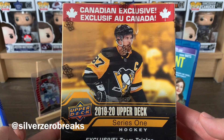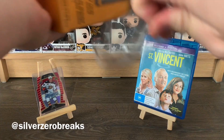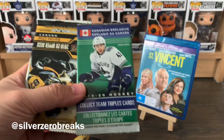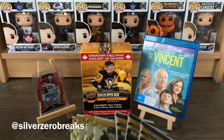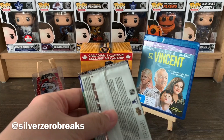Here we go with the box break. I'm a bit nervous because I want to pull a Jack Hughes as soon as I can, just so I can probably stop buying Series One products. There should be eight cards per pack with nine packs per box, plus a bonus which is the triples. We got the exclusive triples pack plus some Series One in here - nine packs plus the bonus triples.